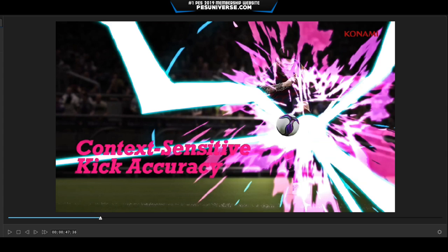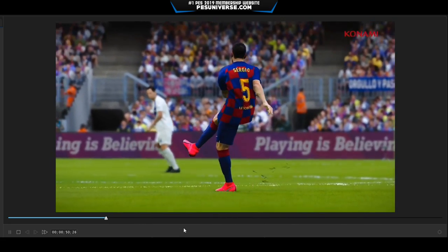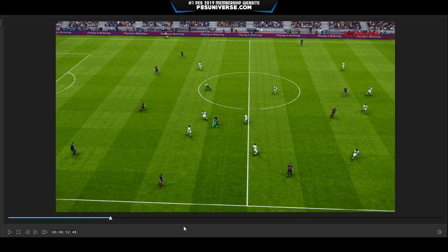They've got context-sensitive kick accuracy. What they're saying is the accuracy of each shot and pass will change relative to your posture, your position on the pitch, and how much pressure you're under, making for a deeper and more authentic football experience. You will be rewarded for timing, patience, and match awareness. How this will pan out online, I don't know. Will the AI have the same? That's the thing — if you play against the AI and this doesn't really come into account, you're going to feel cheated. The AI has to make the mistakes as well. Time will tell.